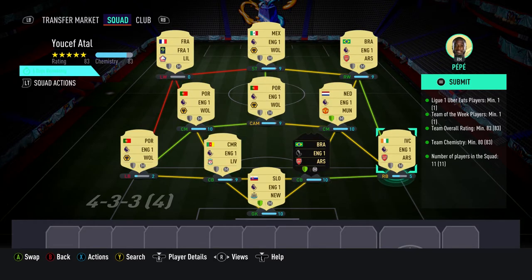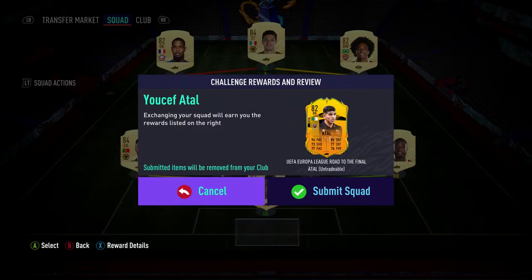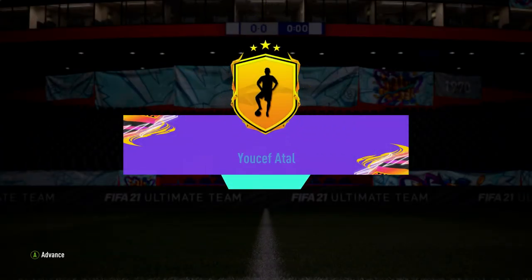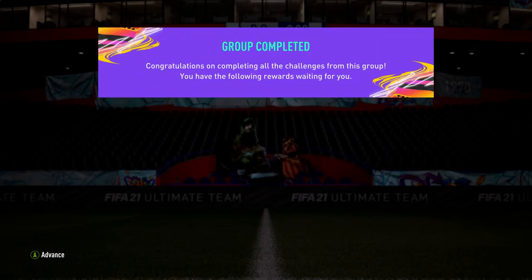And there we go, ladies and gentlemen. You can see we've got three shields lit up — centre mid, centre back, and goalkeeper — giving us 83 team chemistry. We only need it to be 80, so let's submit. Get Youssef our title. And that is it. Completed.